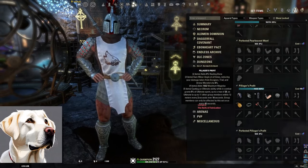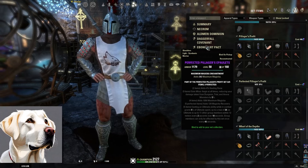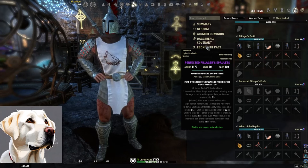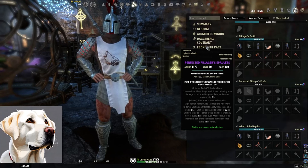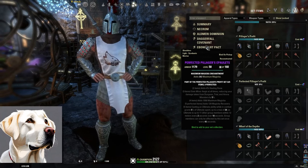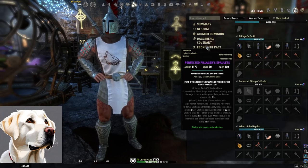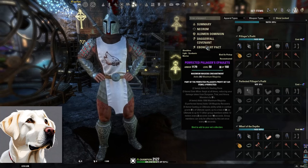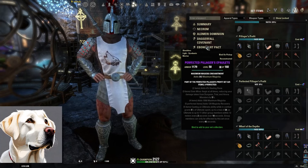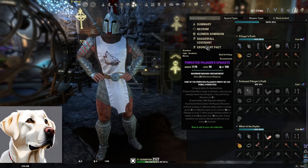Next one: Pillager's Prophet. This is a newer set that I absolutely love. This comes from Dreadsail Reef, the trial we got this past year as part of the High Isle Expansion. Now that it's been a year and Necrom's out, High Isle is part of ESO Plus. Two-pieces Healing Done, three-pieces Minor Aegis, four-pieces Max Magicka, the perfected five-piece is Magicka Recovery. The five-piece says when you use your ultimate in combat, you grant 5% of your ultimate points spent — up to a maximum of 20 — as ultimate to up to 11 other group members within 12 meters every two seconds over 10 seconds. You can actually grant up to 100 ultimate over a 10-second period to every one of your group members.